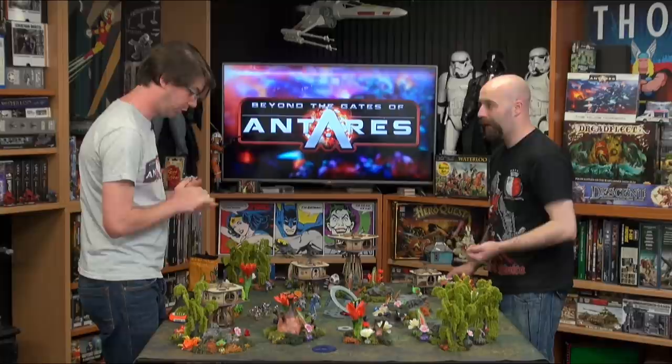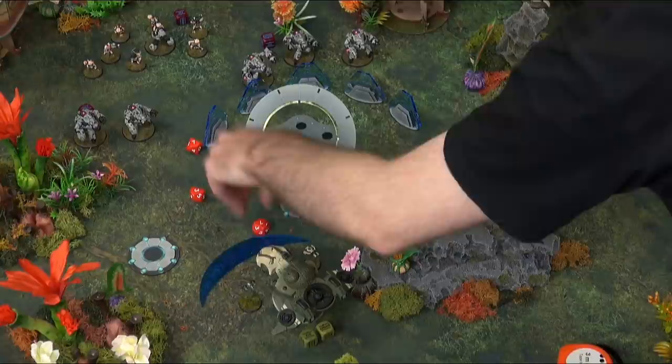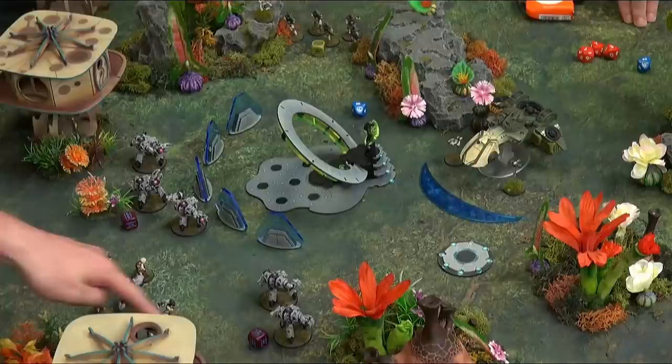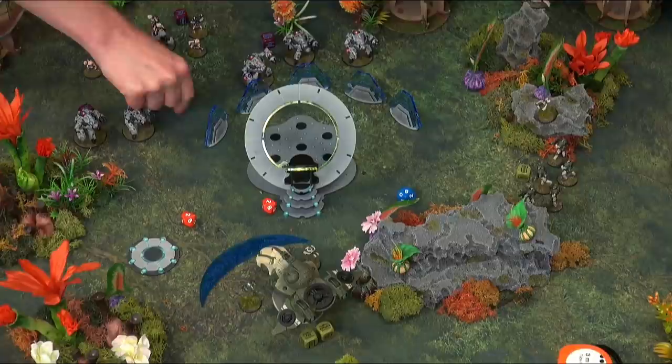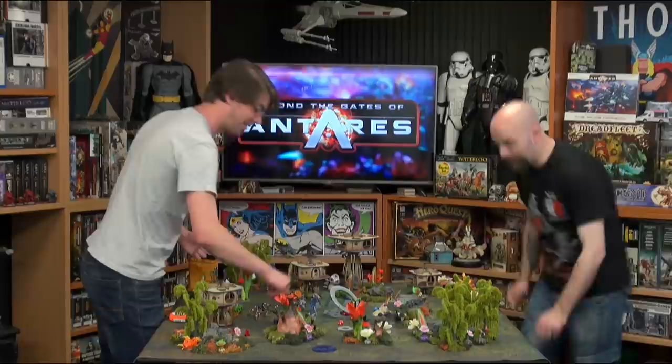I'll roll three for the back unit first. Seven, three, three — and because you stayed still and fired you've got the plus one, so they've all hit. You didn't even need to use the spotter. You didn't roll only a one, so I allocate where they go — three normal guys. My resilience is four, strike value of three, so I'm down to one. You need to roll a one to save. There we go — I've rolled a one. So that one guy in the back ducked and the laser beam went over his head. That's two of these guys go down and they take a pin.